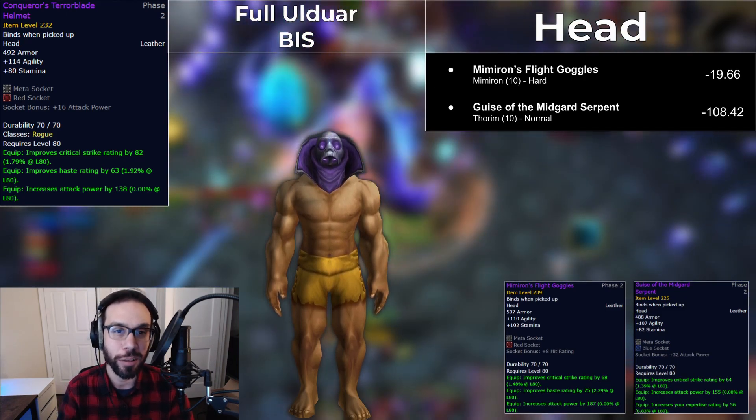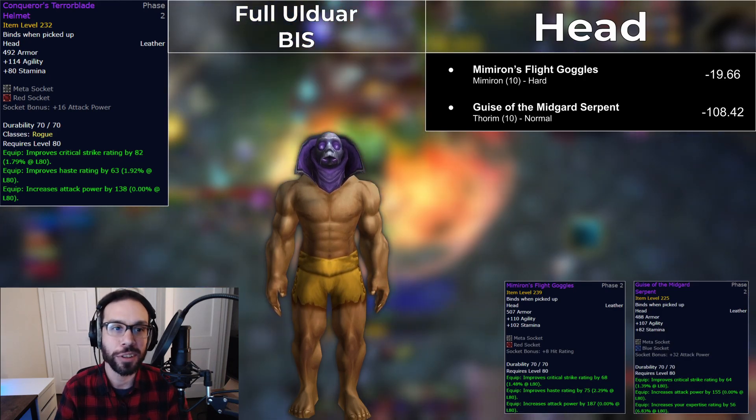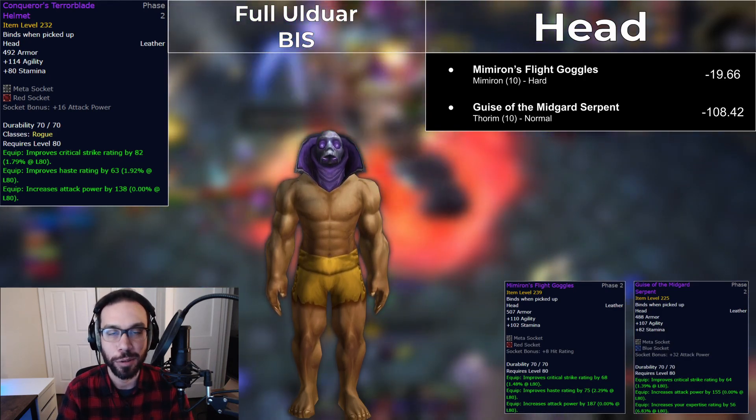If you do not have the tier helm but do have the goggles, your most optimal slot to move the tier piece into are the legs.